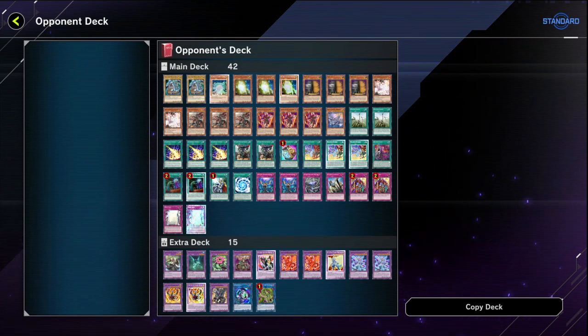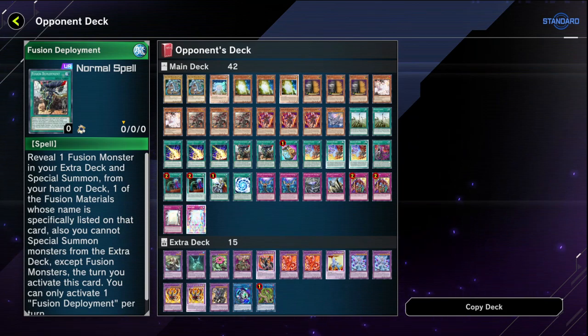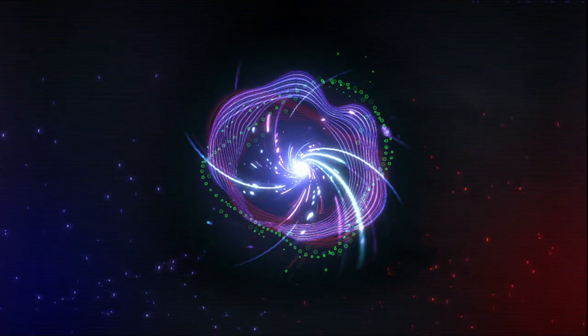What better way to end a combined archetype video than with a combined archetype face-off? This was my last ranked duel - my rank-up to Gold 2 for the previous evening. This is Branded Blue Eyes. This deck looks very well constructed and I was shaking going against it - quite formidable, honestly. I was thinking about running Fusion Deployment in my deck, and seeing it in action I might consider it. Seeing Brigand the Glory Dragon: your opponent cannot target other monsters you control - that's actually a good lockout for Fallen of Albaz.